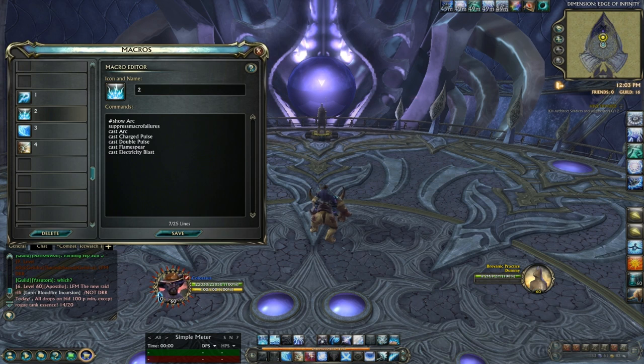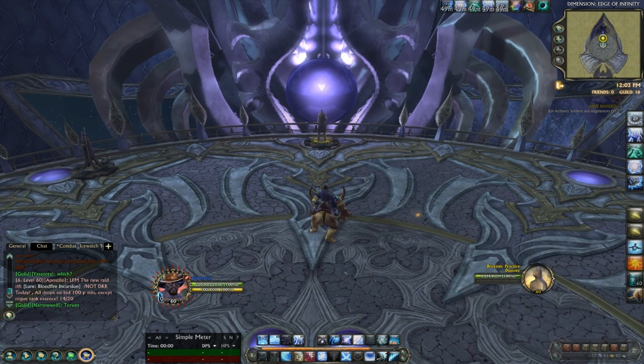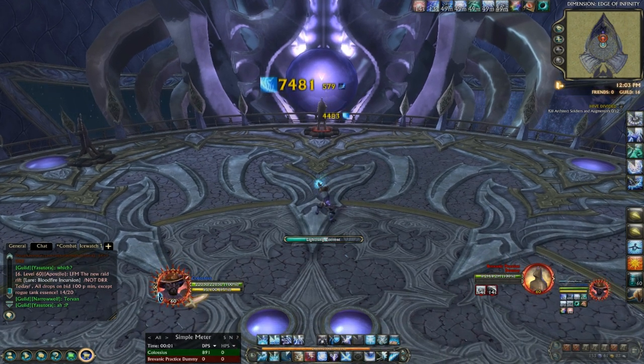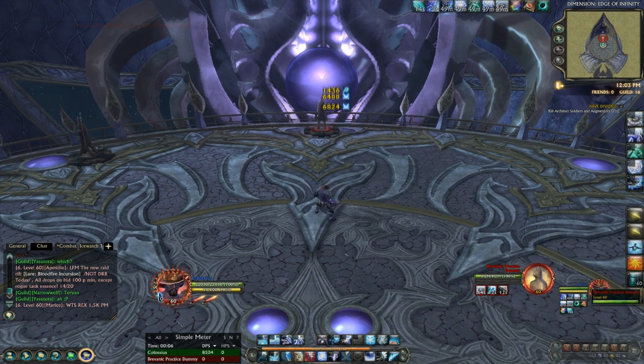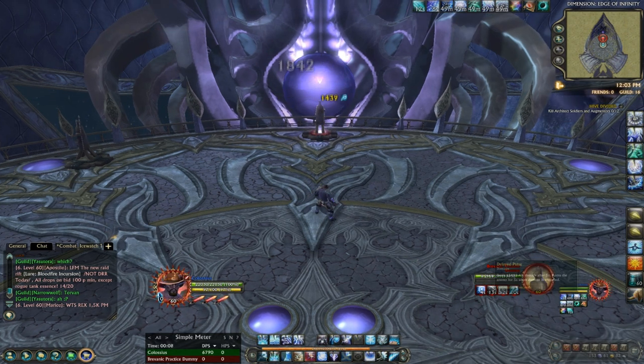So basically you start off the rotation by using macro number three, which is the Lightning Torrent macro. So I'll start off by channeling that, and then I'll go into macro number one, cast Electricity Cascade, and then press it again for a Dual Pulse, and then press it again for either a Delayed Pulse or Shock Pulse.